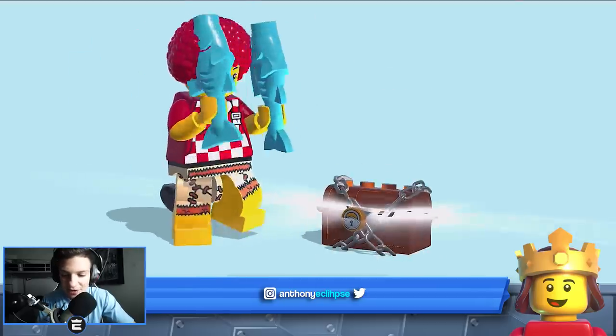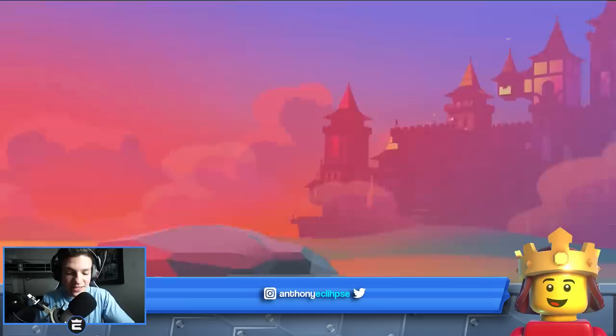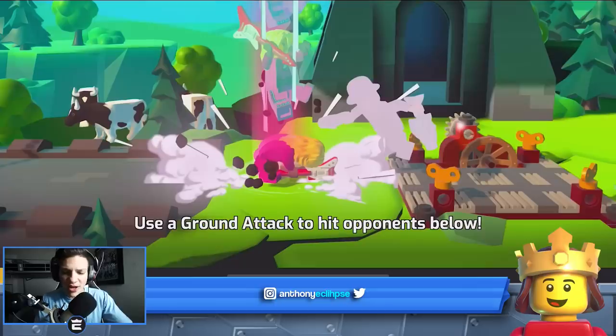The second mode in here is called Party — this is more if you want to play with your friends. The cool thing about Lego Brawls is if you have an Apple TV you can mirror this to the TV and it'll showcase all of the games. So let's say it's you, your brother, maybe your mom and dad — four of you on the same Wi-Fi. If you mirror this to your TV using Apple TV it would pan out and show all four characters at once, which is really awesome. But since I don't have any friends, we're just gonna play the Brawl game mode against random players.